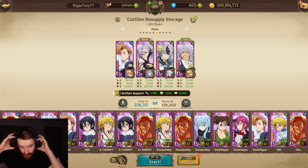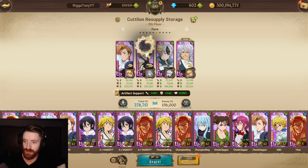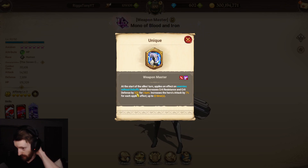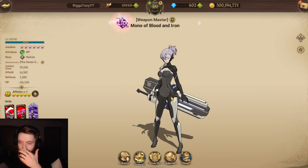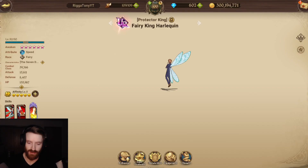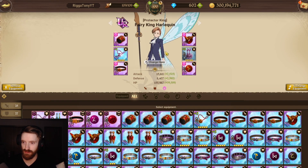This is the team that I've been told is really really nuts, because with the new Mono's passive it decreases — at the start of the ally's turn, it applies an effect on enemies without debuffs which decreases current resistance and defense by 30% for one turn. You get more attack for each debuff, and King has two AOEs which is super helpful, Mono has one AOE. They're all attack/crit gear.